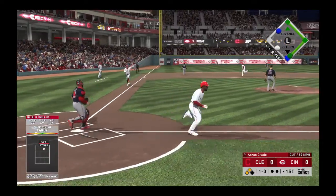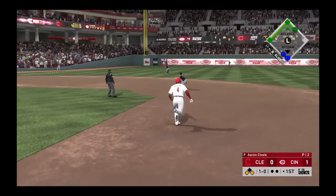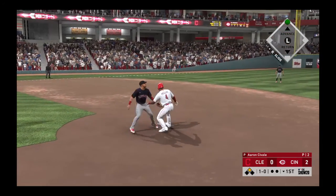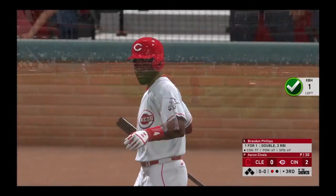This is lined to left and that is going to get down for extra bases, driving home two. Throw to second but he's in there, as they take the lead with two runs scoring on the play.